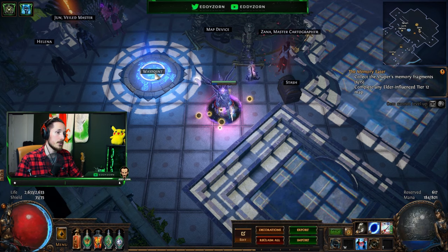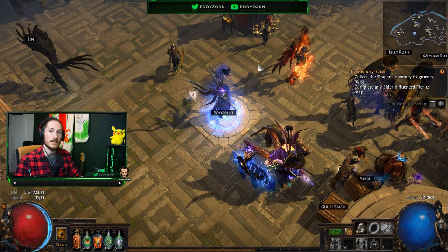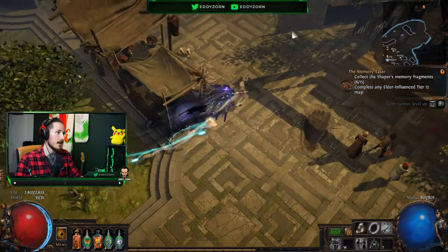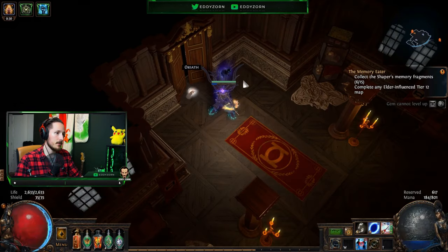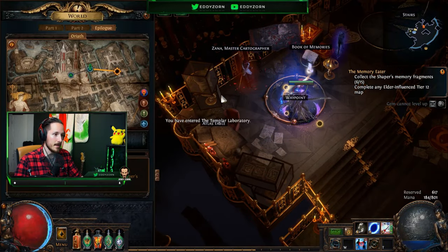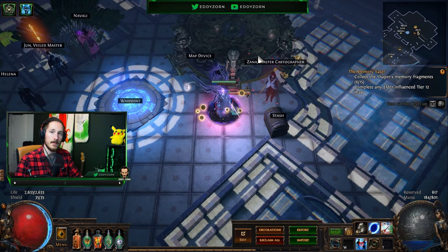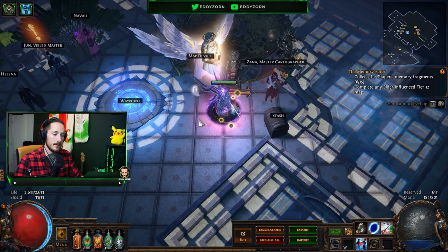It's actually quite simple. As soon as you finish the story, finish Act 10, you're going to be here in Oriath. Walk up here and as you go through the Templar Laboratory, you'll be able to get a map from this woman — she's the Master Cartographer. Do that map and it will give you access to maps. Then come to your hideout and place the map device through Edit — you should have it once you finish the quests.